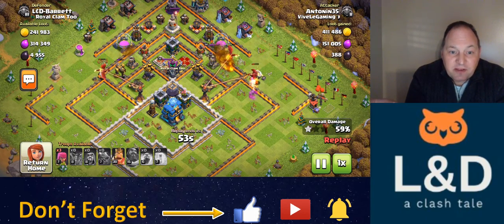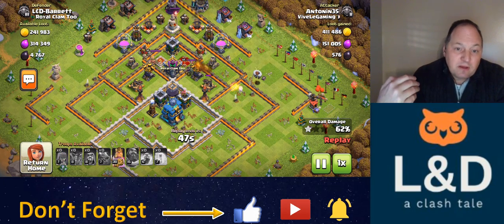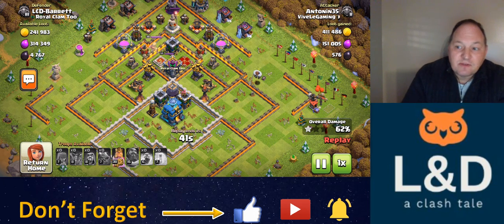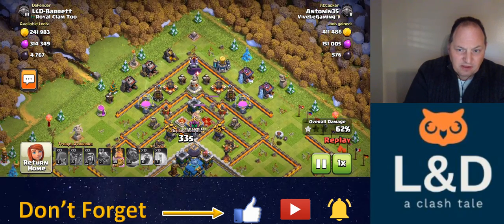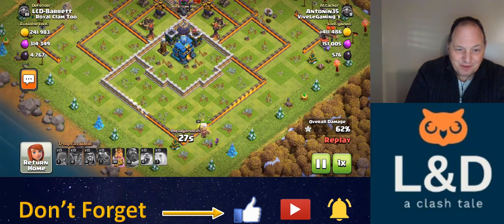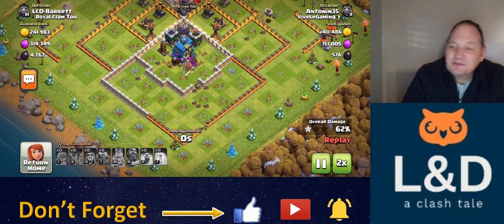I always tell my clan mates: if you're doing an air attack, you've got to plan for the sweeper. Attack from behind the air sweeper, use two zaps to take out the air sweeper — but trying to do an air attack into the face of an air sweeper is suicide. It's not going to work out. He's still got the king here — probably do a little percentage — but he's trying to bust through two walls to get to the Town Hall. That's just not going to happen. A valiant attempt by the Barbarian King, but we'll get to the wall, not to the Town Hall.